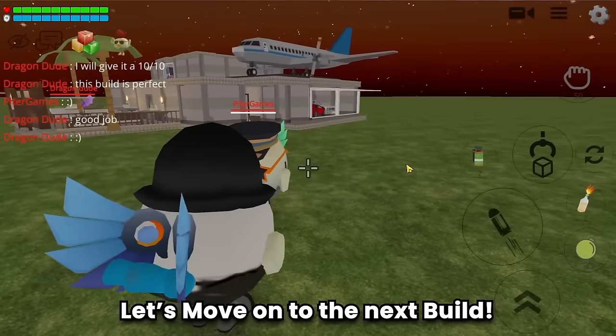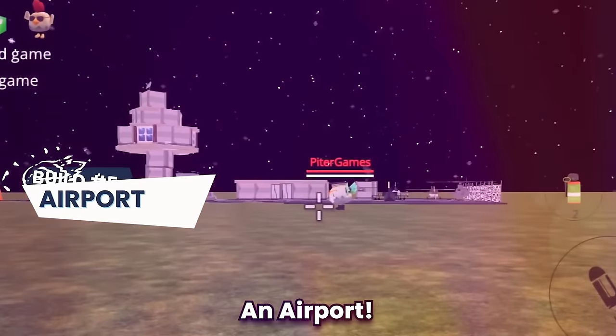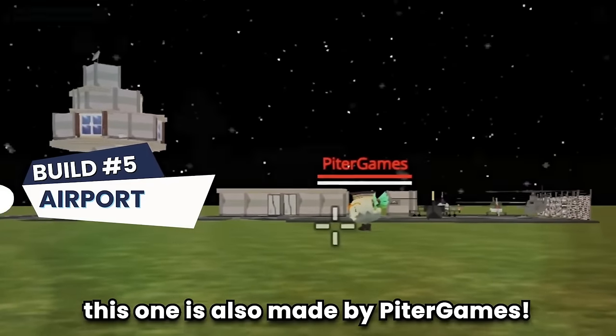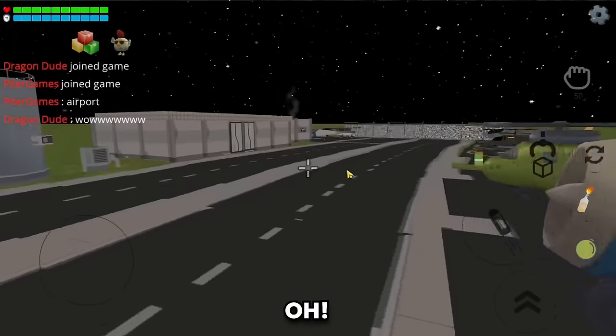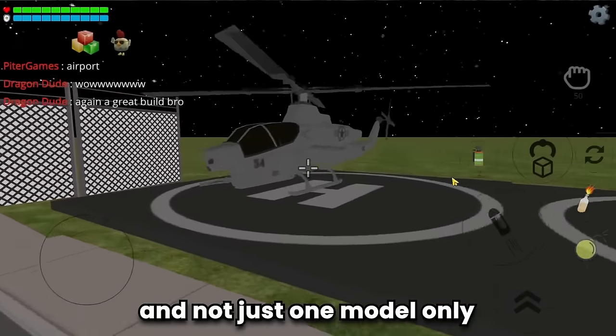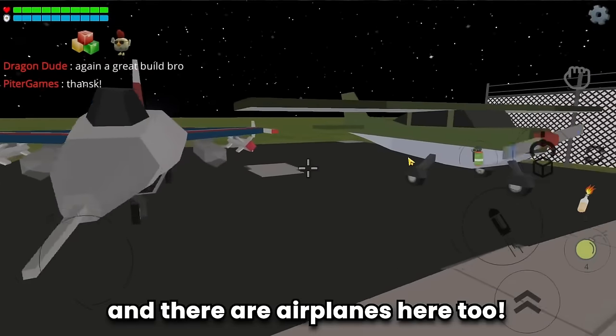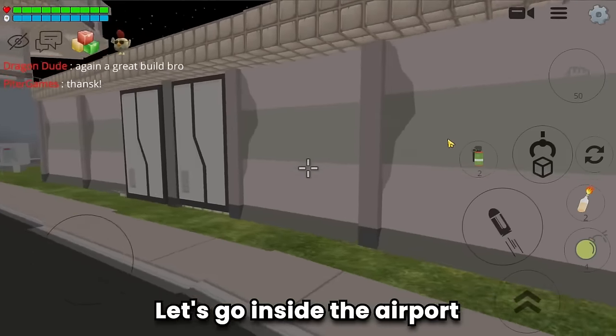Build number five is an airport — also made by Peter Games! Let's tour. There are many helicopters — not just one model — and there are airplanes here too. There's an aircraft fueling station. Let's go inside the airport.